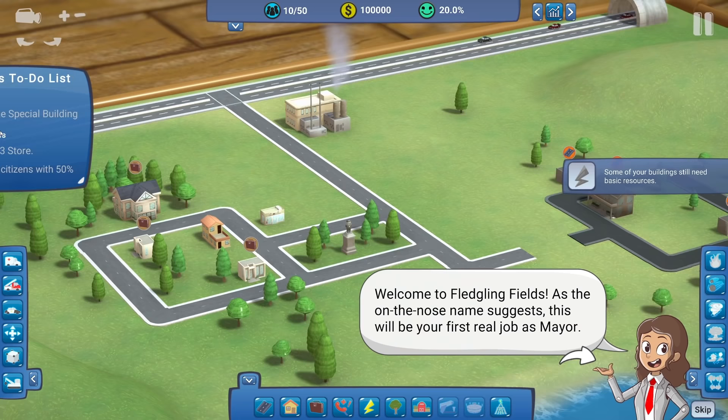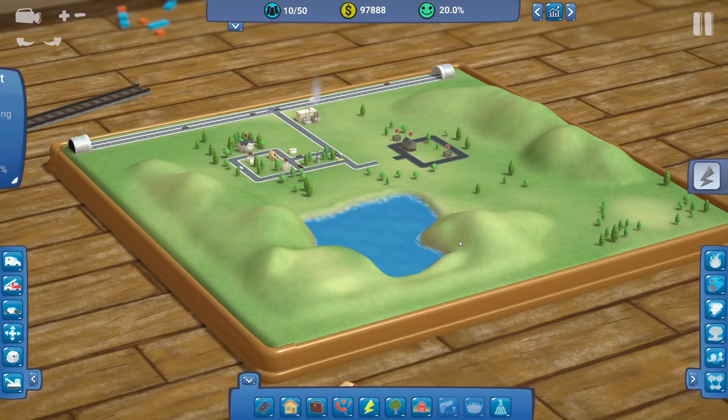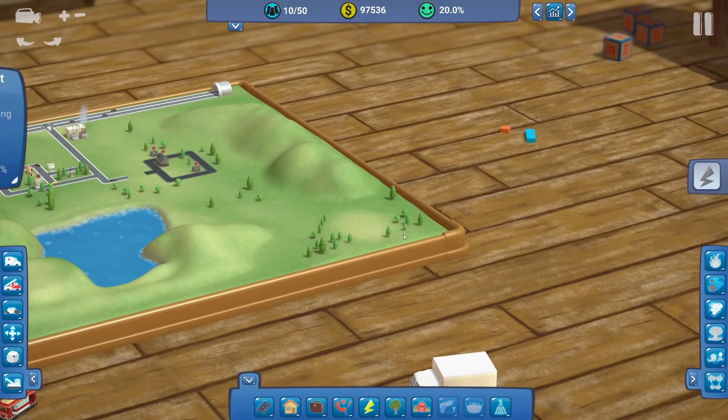So up here we have a Mayor's To-Do List. Our main goal is to complete the special building. Our two secondary goals are to build a tier three store and reach a thousand citizens with 50% happiness. If we zoom right out, this is our first little area - a cool little playing mat thing set up in someone's lounge.